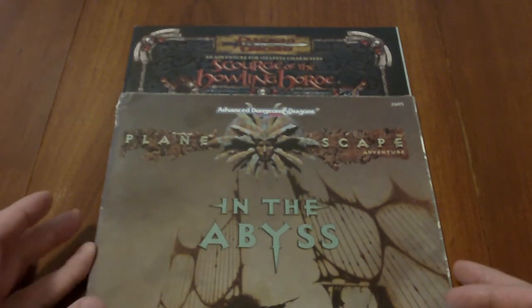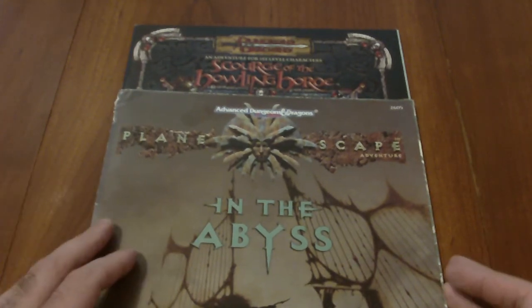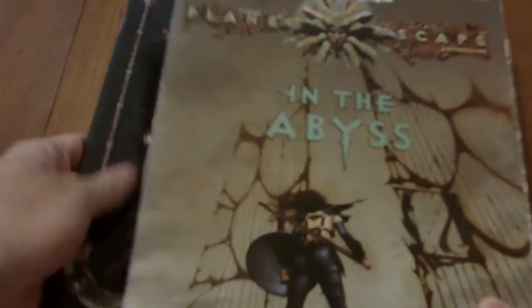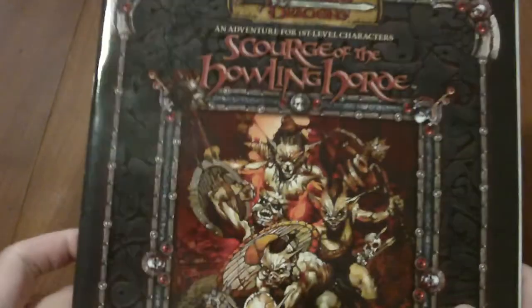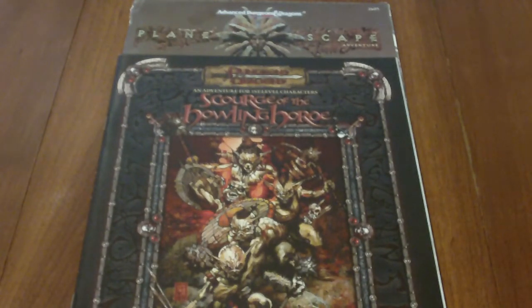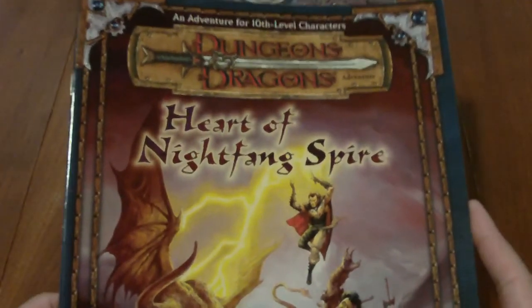The module that ended up winning was the Ghost Tower of Inverness for first edition Advanced Dungeons & Dragons. So for the next round of voting, we're going to keep the two modules from the original vote: the second edition Planescape Adventure In the Abyss, as well as the 3.5 adventure Scourge of the Howling Horde for first-level characters. I want to make this a choice of three, so I'm introducing a 3.0 module.